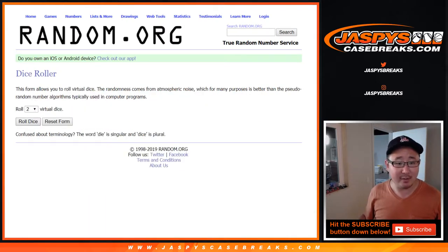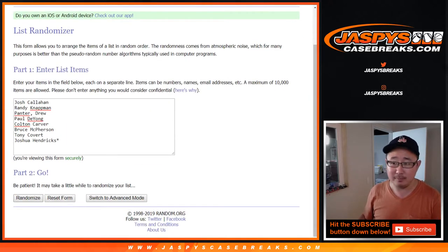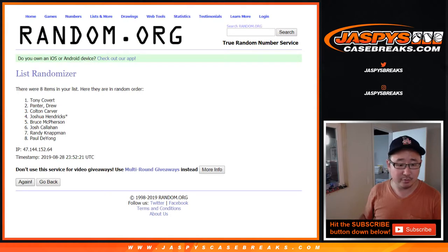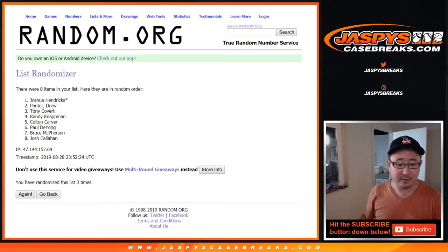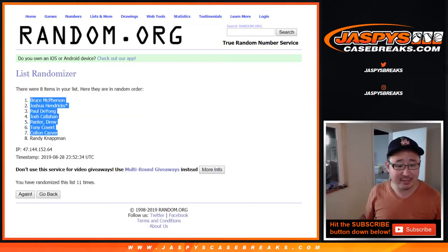Let's roll it and randomize it 11 times — 6 and a 5, your names first. Rolling 1 through 11, the final time. After 11, we got Bruce down to Randy.